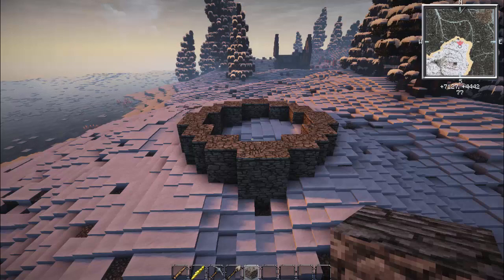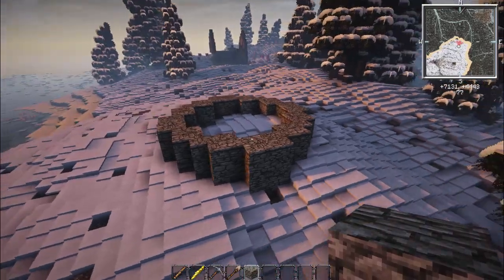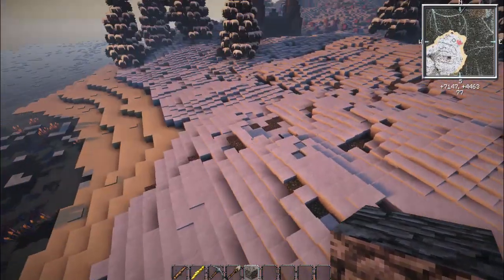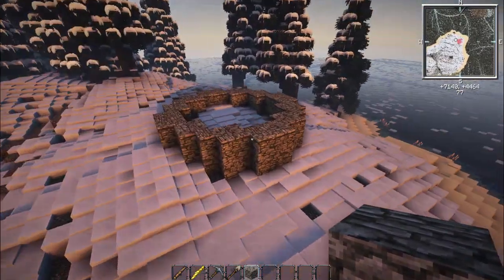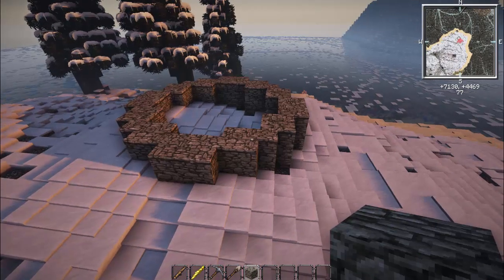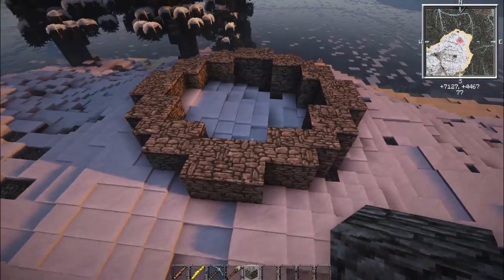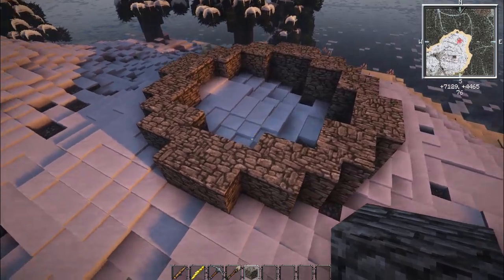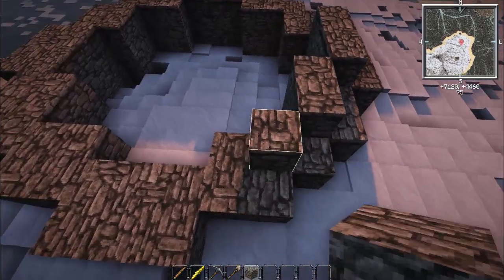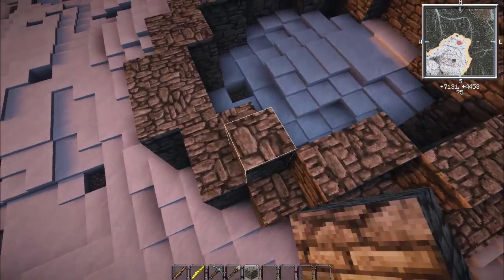Welcome back to another Minecraft video. Today we're going to be building a lighthouse. I have the base already set out. I don't have any reference - this is going to be completely from scratch and I'm going to build it with you guys. Some of you wanted me to show the process it takes for me to build something like this. It's pretty straightforward, just a tower, so we should be able to do this well. I'm going to go ahead and lift up the inner area.